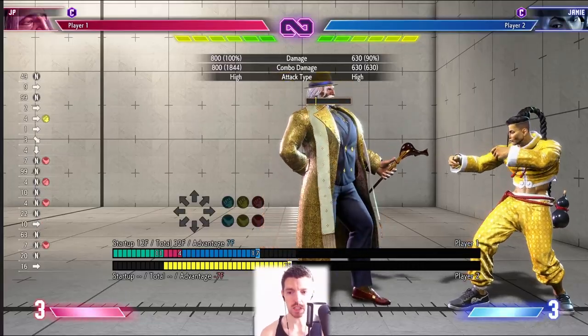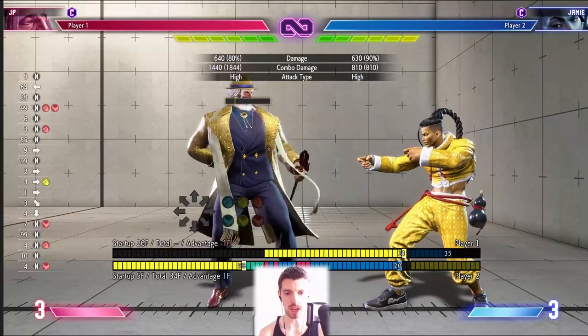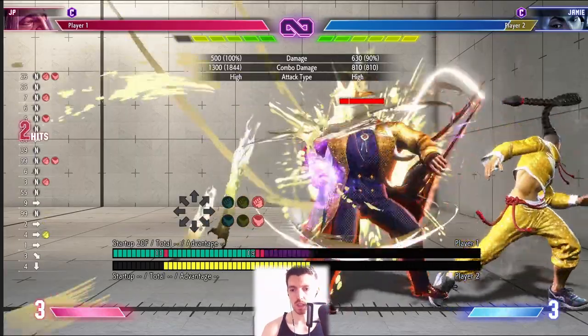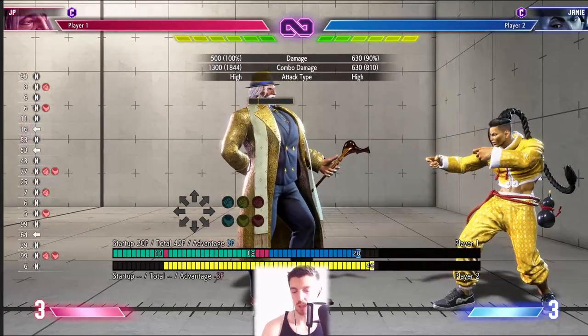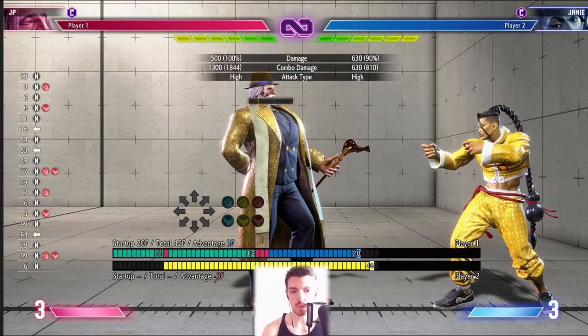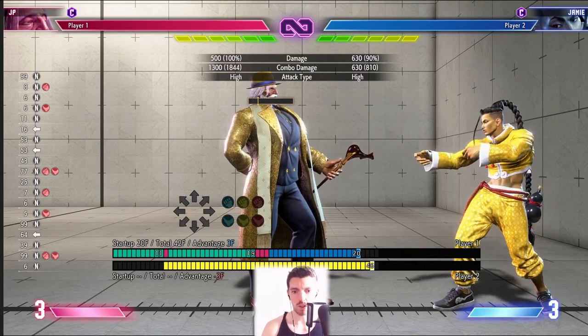The target combo is cancelable but the heavy kick itself is not, which makes it a little more dangerous. On standing heavy punch you can cancel into Drive Impact and be somewhat protected, whereas with heavy kick you can only get into Drive Impact once you've done the punch. So if you commit to the heavy kick, you're committing to that punch as well — it's a good move but riskier.